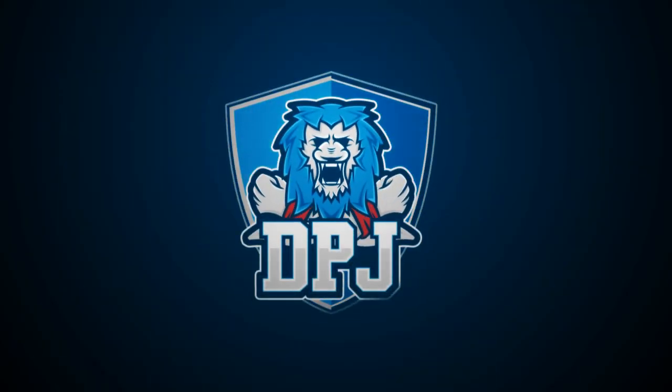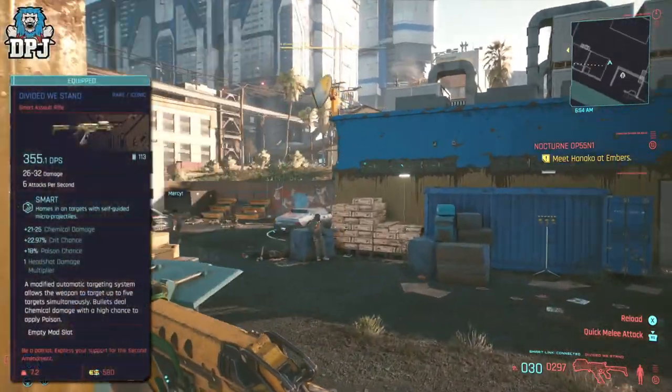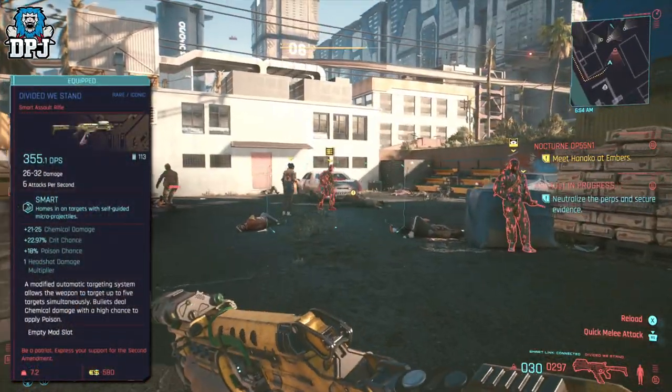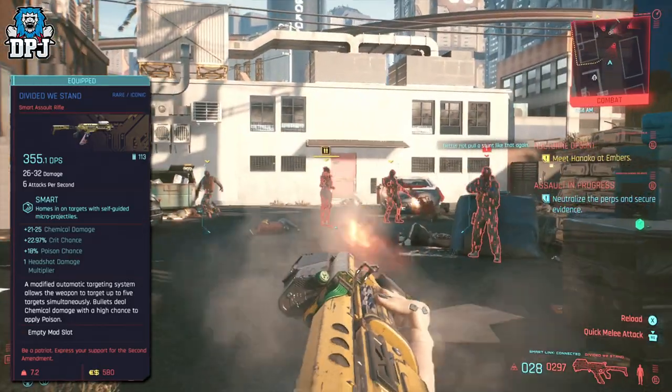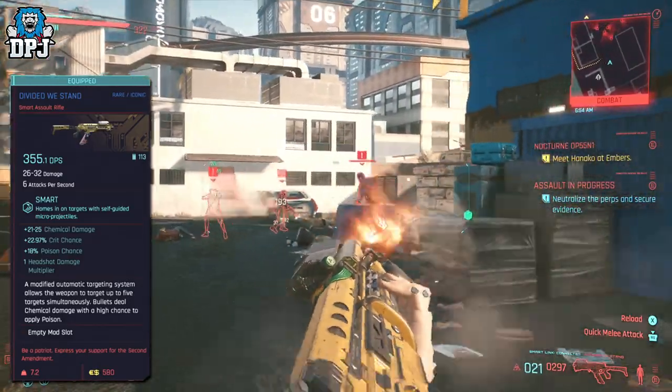So today guys, within this Cyberpunk video, I will guide you into earning yourself one of the best secret rifles this game offers. It's called The Divided We Stand, and it's an iconic smart assault rifle capable of targeting five enemies at the same time.